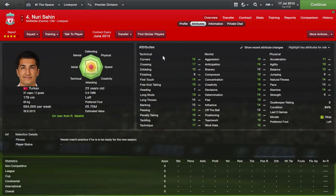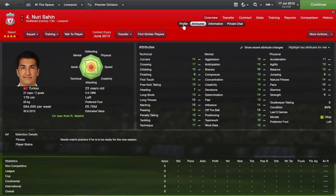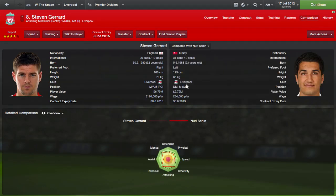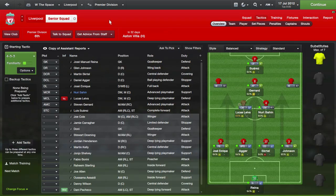Lucas can play the defensive midfielder role well, so let's change him to centre midfielder with the defend duty. Now looking at Nuri Sahin: he's a creative player, doesn't have much defensively, has good technical ability and good work rate. We already have a playmaker in Gerrard and a defensive player in Lucas, so I'm looking for a support role for Sahin. Comparing Gerrard and Sahin's creative stats, Sahin looks to have a bit more creativity, while Gerrard peaks more in the attacking and aerial side of things.